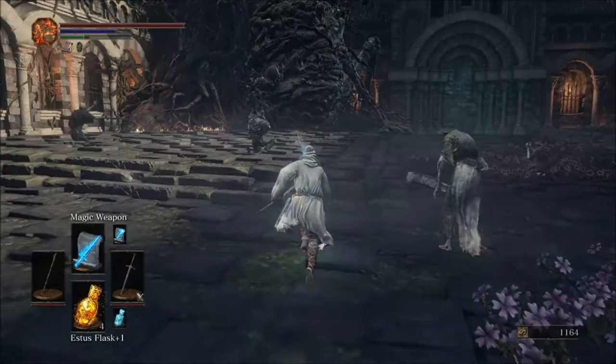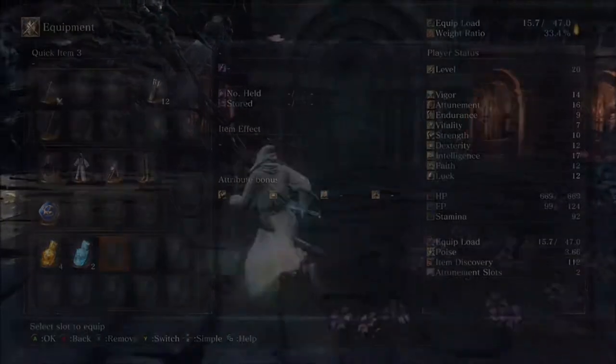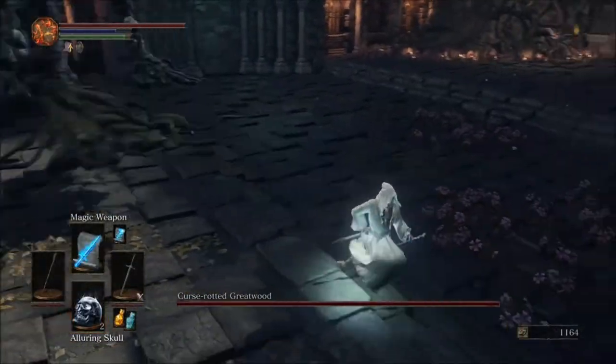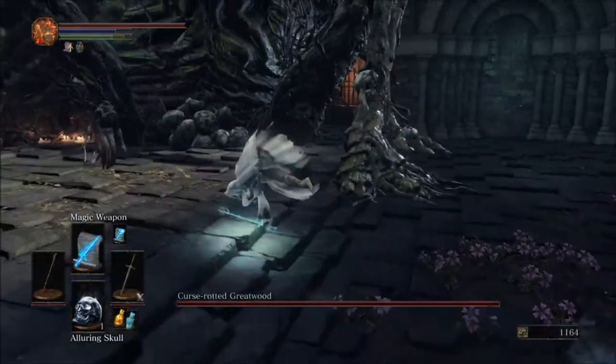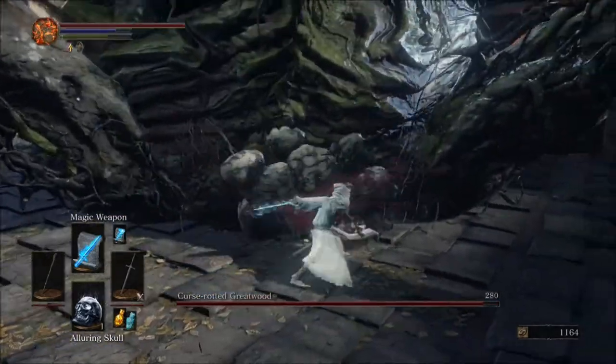You can use an alluring skull for this if you like, which I am going to. So go ahead and equip those, throw it just like last time, and go ahead and smack them around a couple of times.